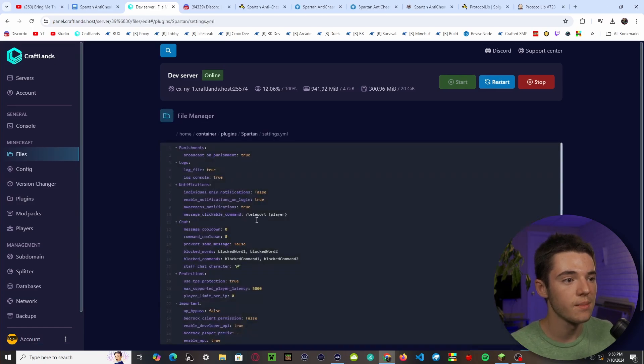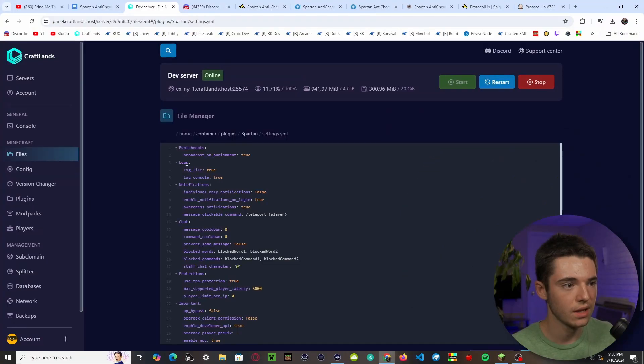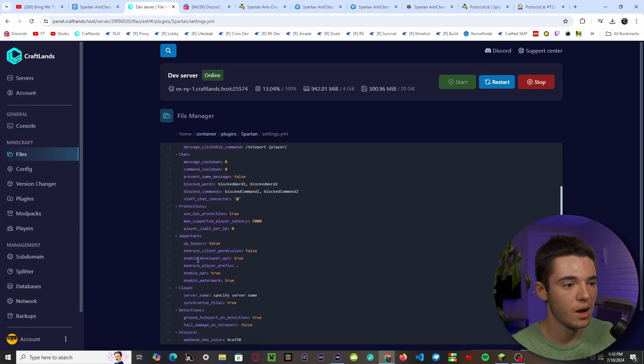Back in settings.yml, you can log to a file, log to console, and even block words in chat as an extra feature. There's also a bypass permission — if you want ops to bypass the plugin, you'd set that to true. For the Bedrock player prefix, it's typically a period, but if you use an underscore you'd change it accordingly. We'll just leave it as a dot for now.